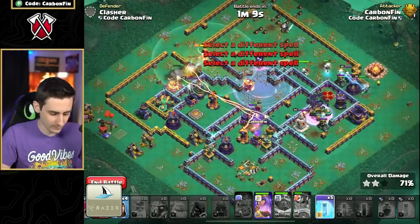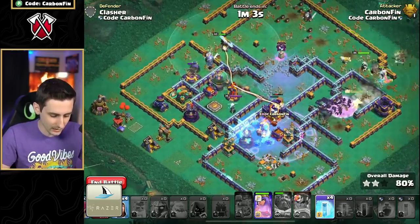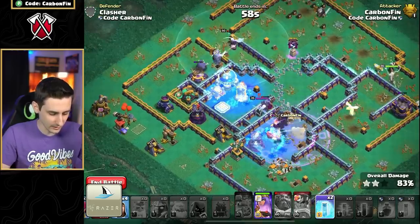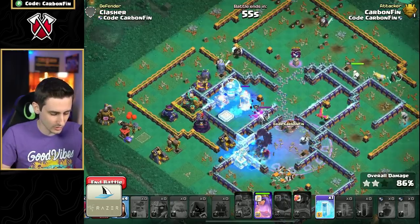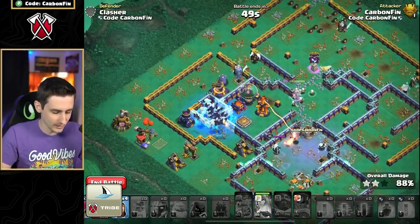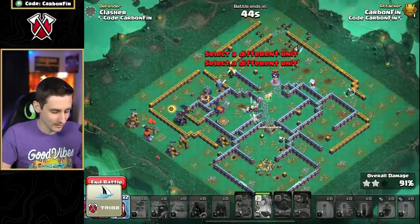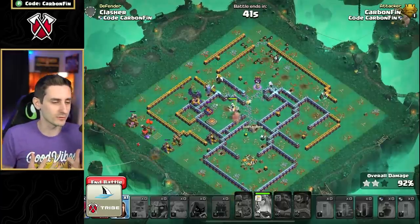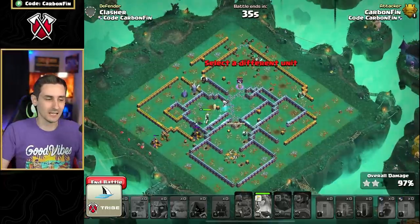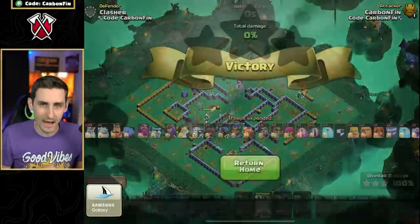I'm going to drop a bat spell on top of this scattershot over here - that will go down. Pop the RC ability and freeze this wizard tower and single target inferno. These bats are going to make their way around, we keep freezing as we continue our way around. Freeze this scattershot too. Queen ability - bats make it to the scattershot, we take down the multi. We still have enough freezes. It's crazy - you just have to take the town hall down with the Royal Ghost, set the funnel, and then smash your way through.